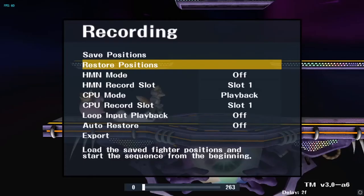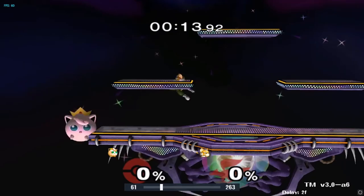When you're hit, you want to reset neutral as soon as possible. If you're in the corner, then you want to go to ledge and try to conservatively back air your way back into neutral.